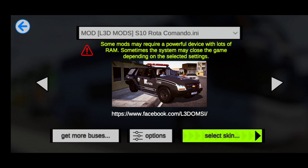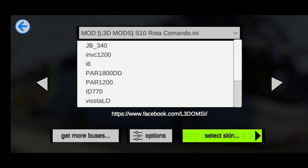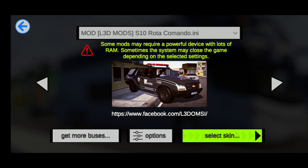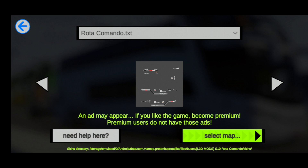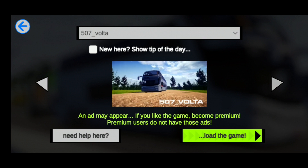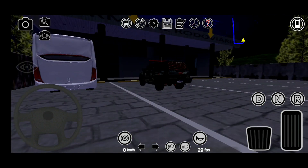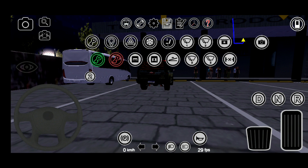So guys, we have a new game mode. We have a few options here. We can select the skin, we can select the map, and we can select the route. We have a game — enjoy! If you like this video, like and subscribe to the channel. See you in the next video.